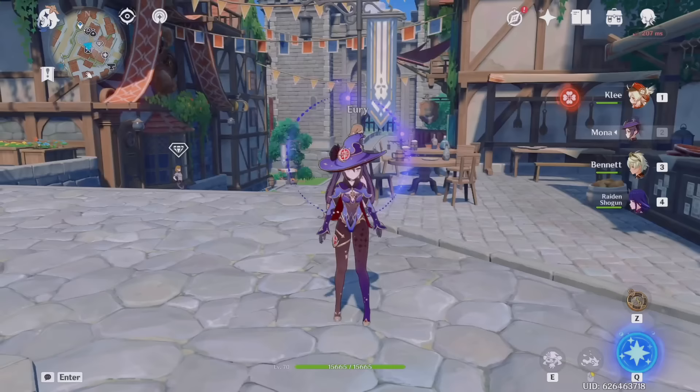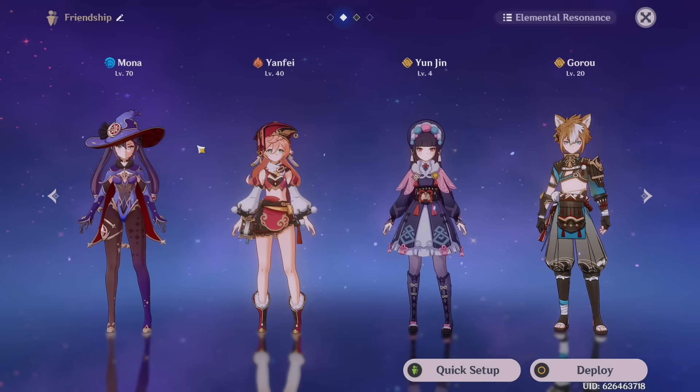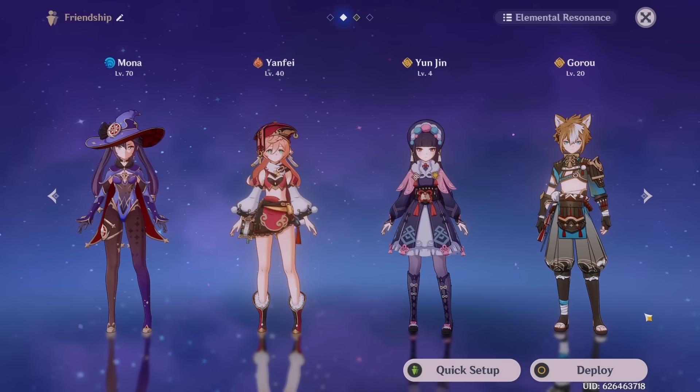To claim commission rewards, I always switch to my friendship team — a team of characters I have low friendship XP on so I can get their name cards without having to use them in battle. The characters I have are Mona, Yenfei, Yunjin, and Goro. They're really low level characters and I don't need them in battle, and I can't get their name cards from doing domains since I don't use them there. That's why I switch to them when I get friendship XP from commissions.